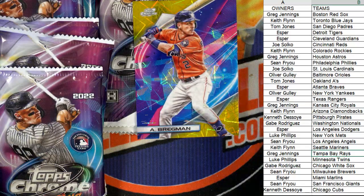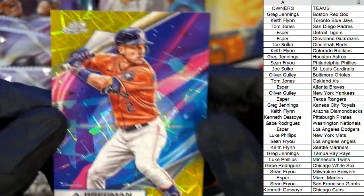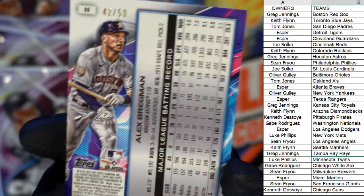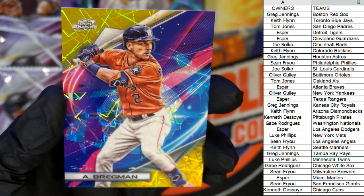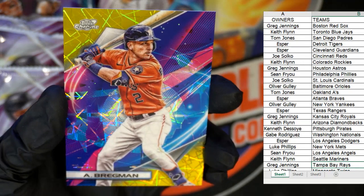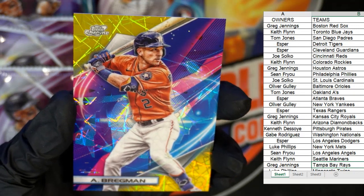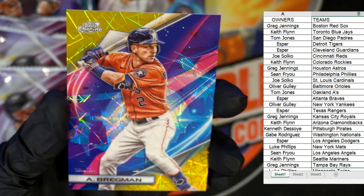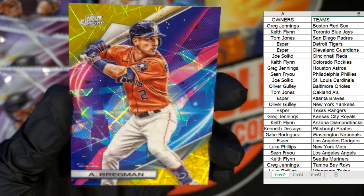Look at this beauty — Bregman, Houston Astros, going to Greg J. And that is numbered to 50. That is a Gold Interstellar Refractor — numbered to 50. Wow — the Gold Interstellar Refractor. Greg J, coming out to you, man.